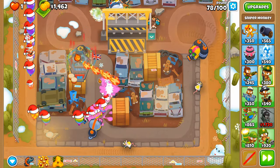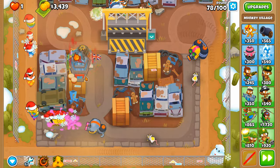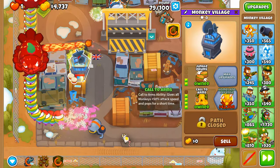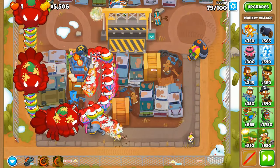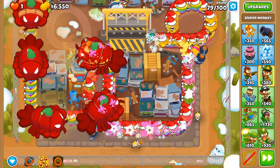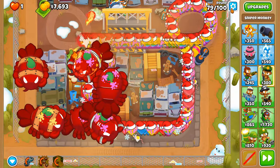Ninja Kiwi should have either 'damage' or 'pierce' rather than just 'pops' in the description — it's a very generic term. We haven't got Pickles — come on. Call to Arms — no, we need Pickles. This regrow situation — I'm going to restart the round. We definitely need Pickles at the start of the round to control the regrow issue.